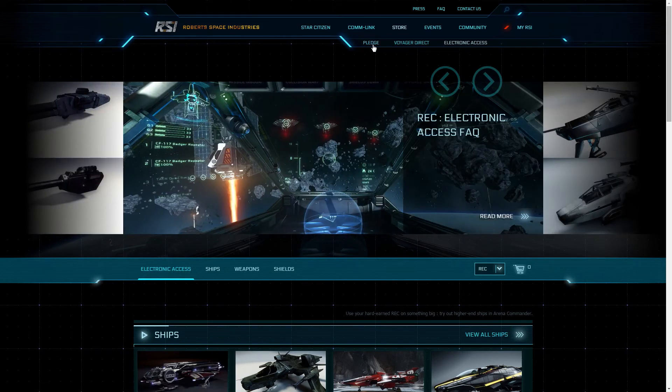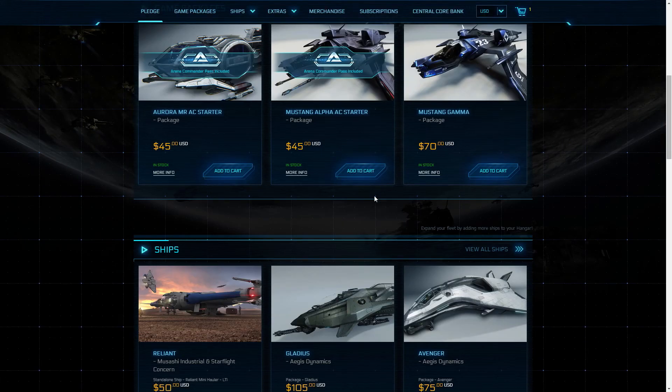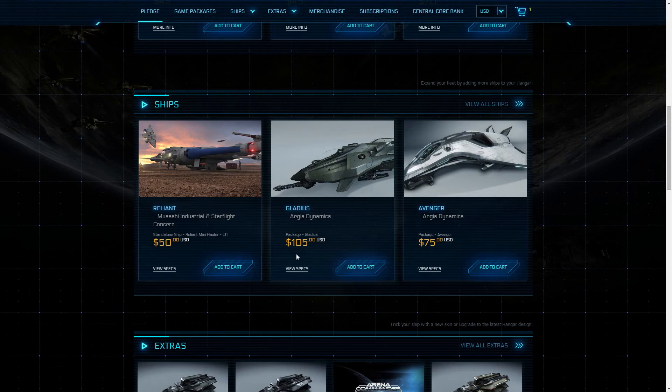I want to show you something else in the Pledge Store. You can purchase other packages in the store which allow you to have a new ship immediately as soon as the game comes out. But I want to mention that all of these ships and all of the modules — everything in the game — is available for in-game currency. You do not have to spend a single dime above what you already have to get in and play the game from day one. All of these ships are going to be available as soon as we start.